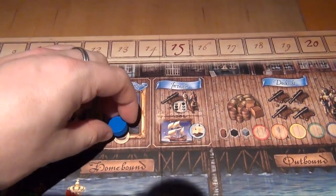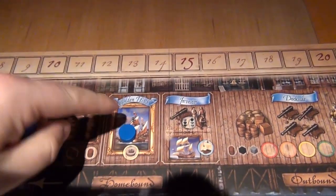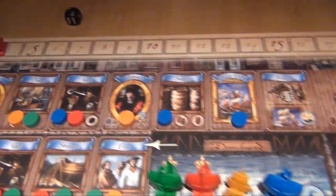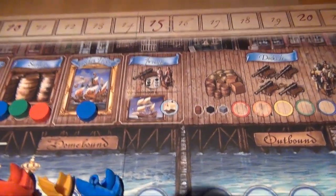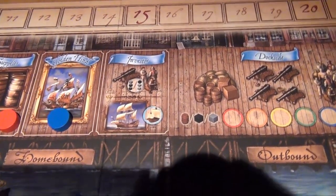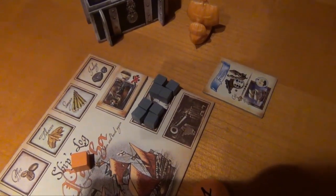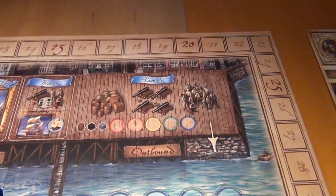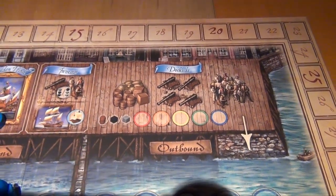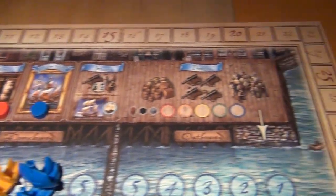The blue player selects the golden hind — Francis Drake's flagship — meaning he gets a fifth mission token for this voyage only. The green player jumps over one gun to get two more supplies, giving him three total. The red player does something similar. The orange player considers the investor's base but since he has no cannons and already has trade goods he needs to dedicate missions to trading, he decides the investor isn't necessary. He also doesn't need another supply since he already has four, nor another cannon or crew.